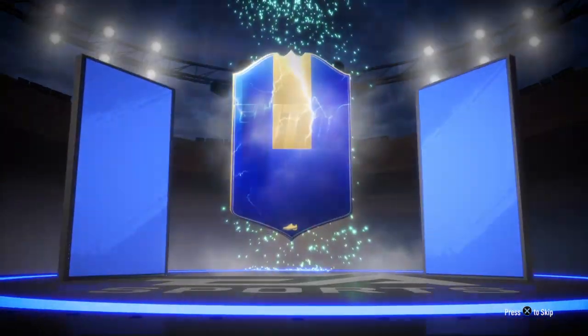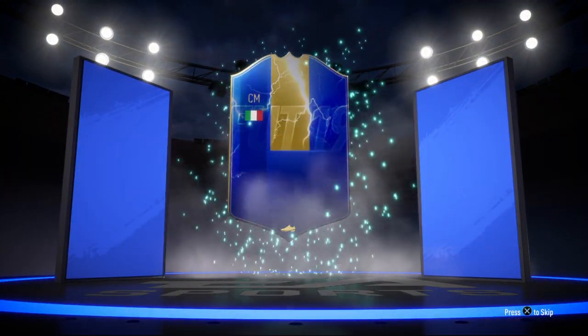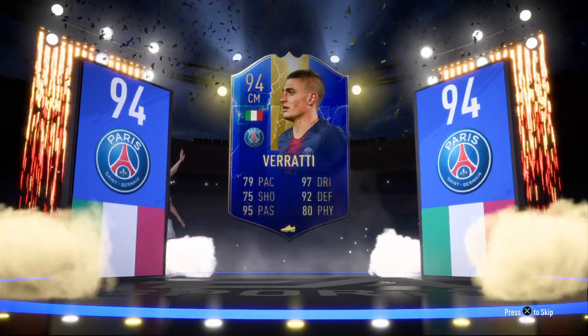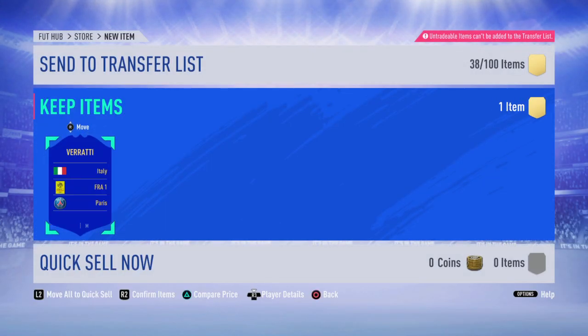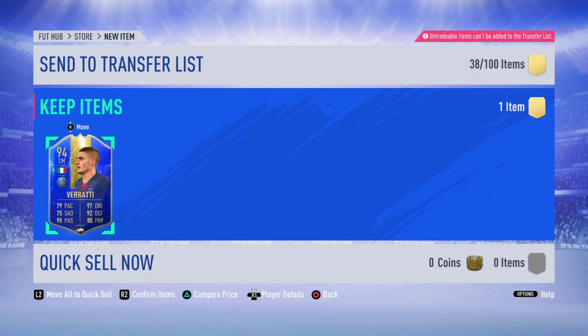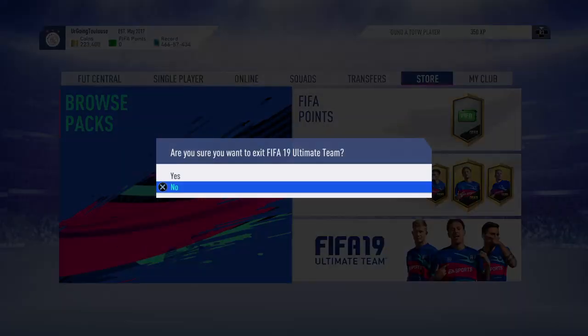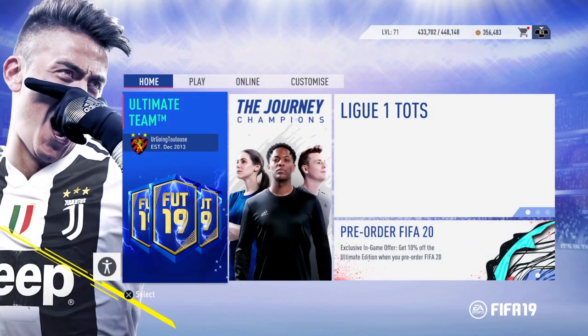Come on, give us that French striker! Of course it's going to be a walkout — I'm pretty sure every single one is a walkout in the squad. It's Verati! That's not bad. What is he — 94? 94 Verati is not bad. There are a lot worse ones in the League 1 team of the season. I'll take that. That's probably the best one we've gotten from all these guaranteed team of the season videos.